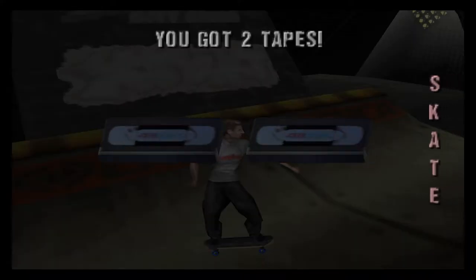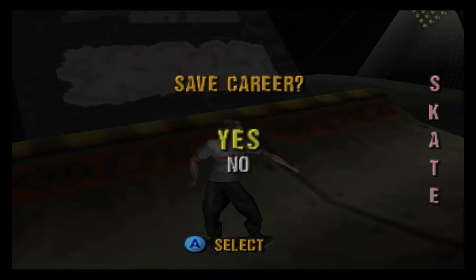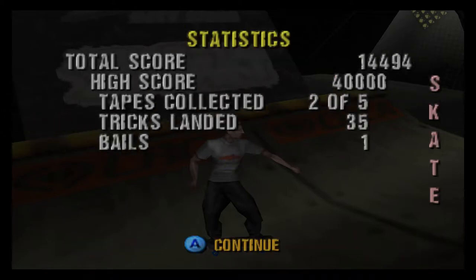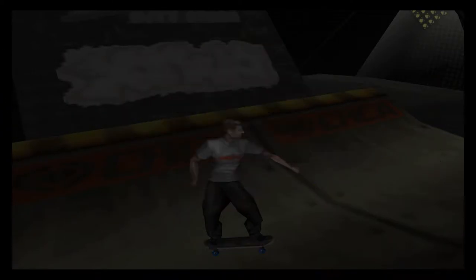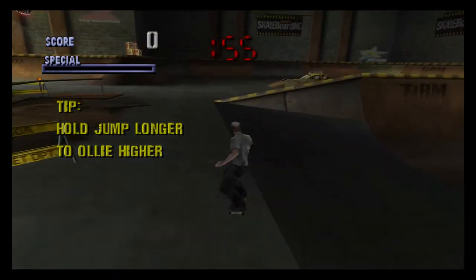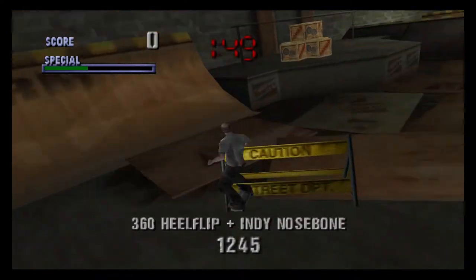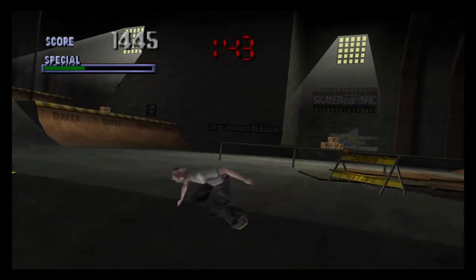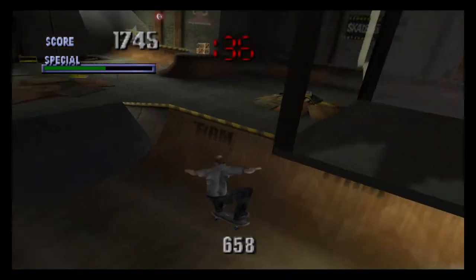We're going to have to have another go at this level. But we've got two tapes. We unlocked school, apparently, but we're going to carry on with this level and save our career. I only plan to make one save. We did okay, that wasn't a bad first run. I'm using an Xbox controller, but it's like a knockoff Xbox controller — it's got a good D-pad on it, so the joysticks are horrible, but the D-pads are quite good, so I'm using the D-pad because this game is very good when you've got a D-pad.